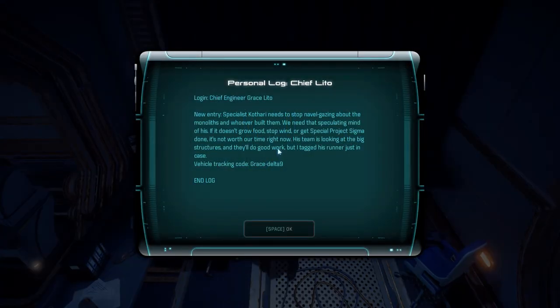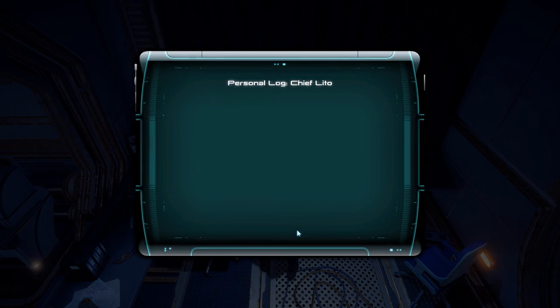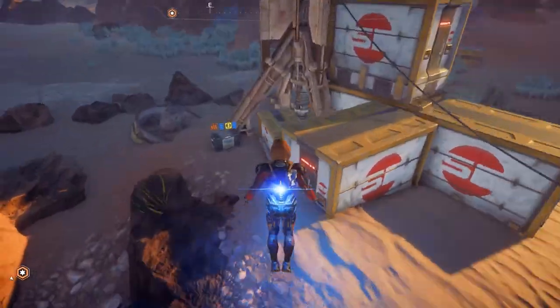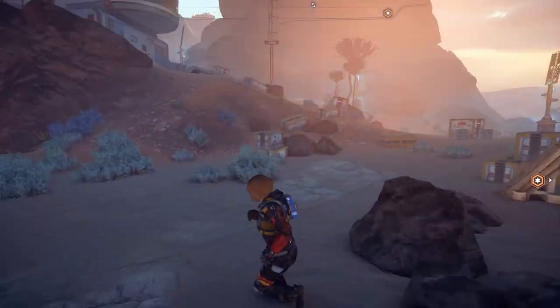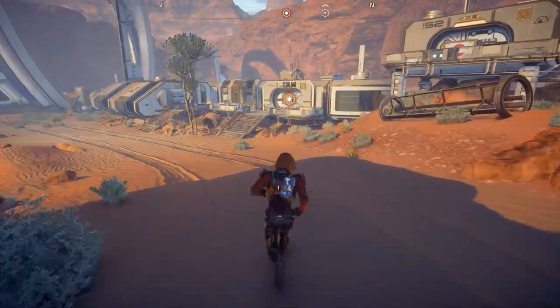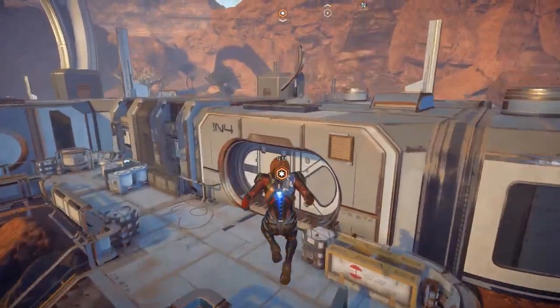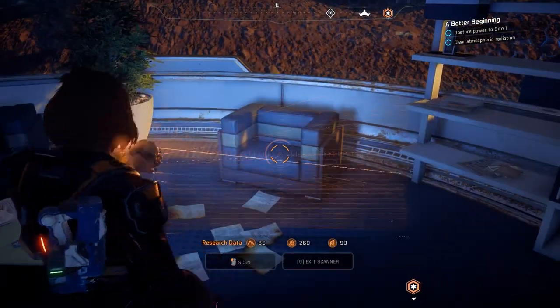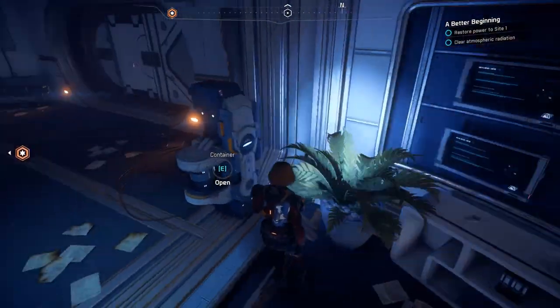Login Chief Engineer Chris Litton: new entry - specialist Kofari needs to stop navel-gazing about the monoliths and whoever built them. You need that speculating mind of his - if it doesn't grow food, subwind, or get special project sigma done, it's not worth our time right now. Vehicle tracking codes - grace delta - and log. That means we know where to go to steal a car, which is obviously a good thing. Let's jump in here and scan the chair - I want to know if it was older than Liam's couch.